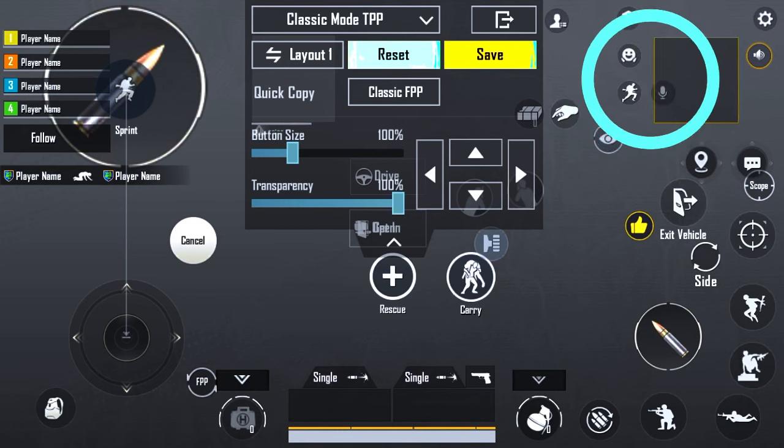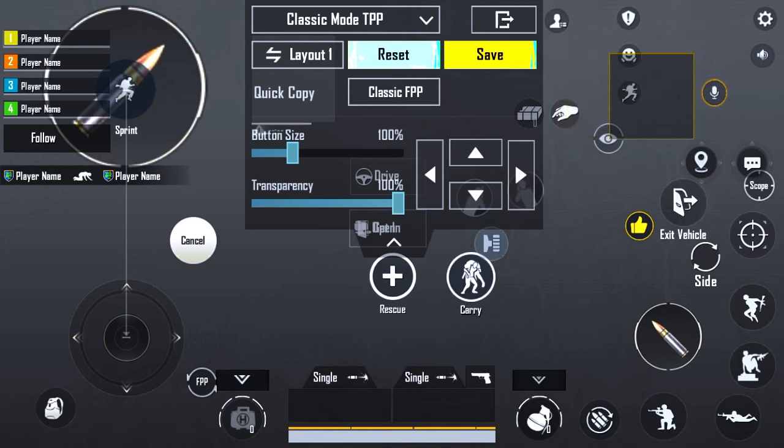Leave this blank to make room for the zoom option. Place your settings, microphone, and speaker on the right side of the screen with the zoom option next to them.